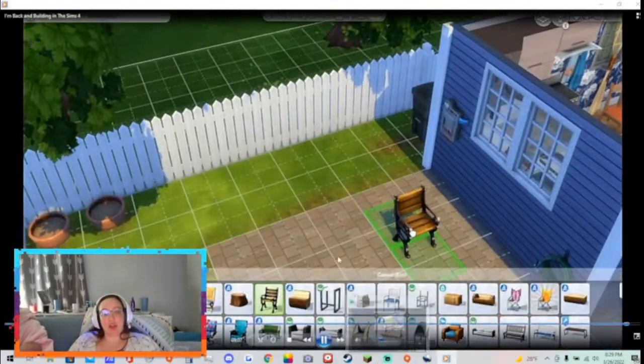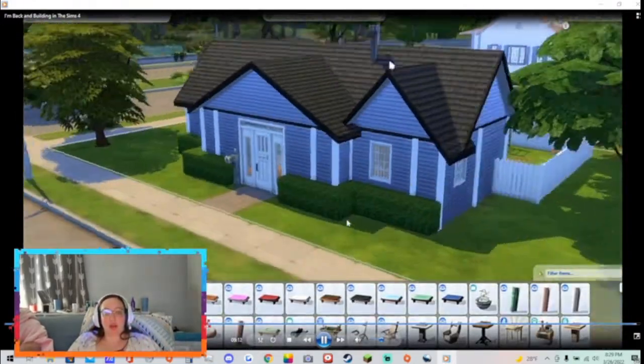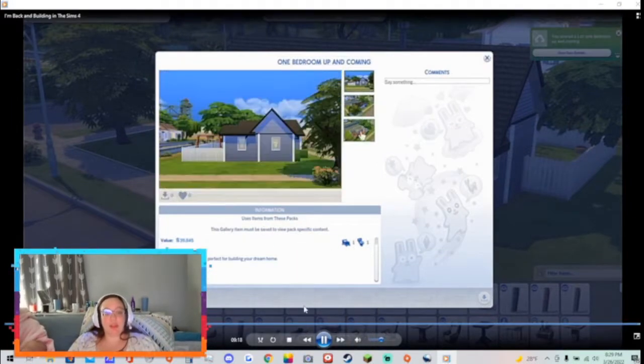That is the Batuu table. I love it. It's called the 'One Bedroom Up and Coming,' so there you go — it's on the gallery. I hope you liked that as much as I did in terms of building it. My handle for the gallery is DangerDanny — D-N-G-R underscore D-A-N-N-I. You can find this in my catalog there and any future builds that I make. If you'd like for me to try anything else, go ahead and drop a comment down below. Like and subscribe.